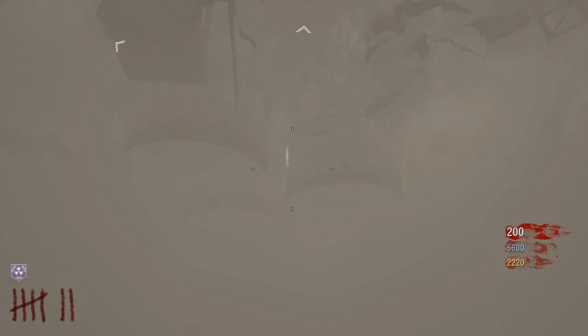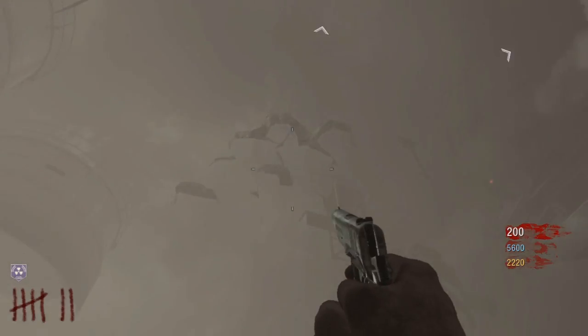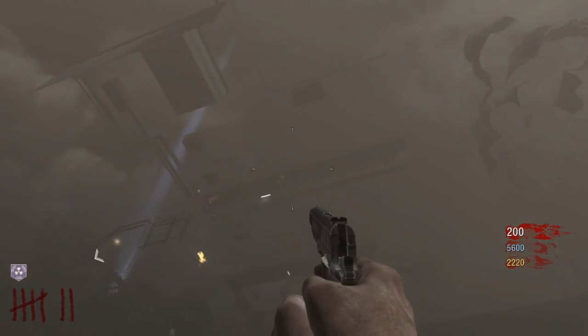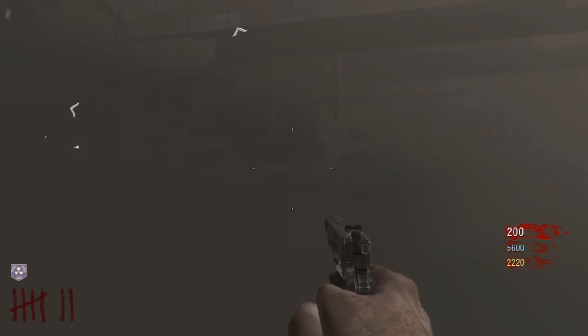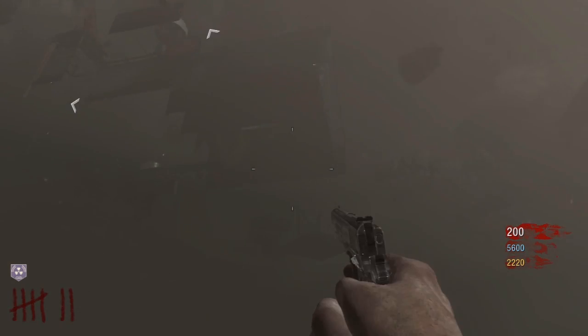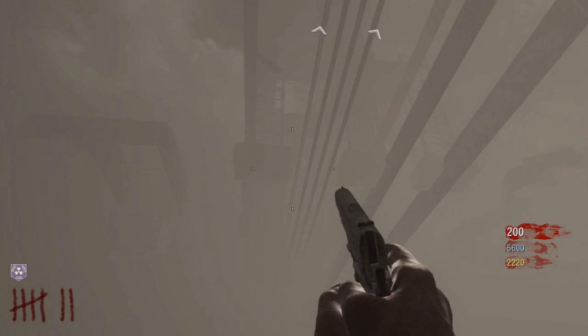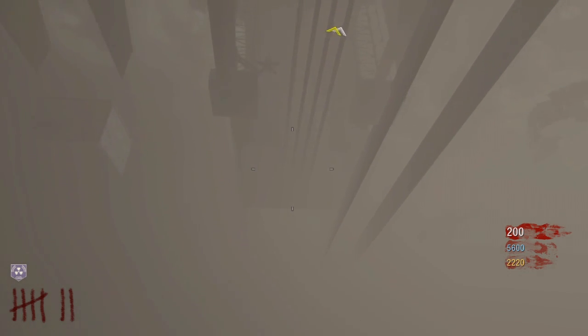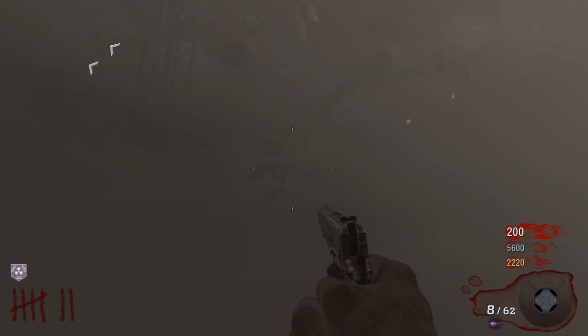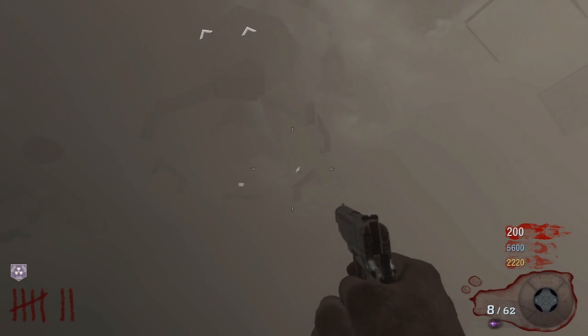Here I'm under the map, just running around. I tried to show you guys all of it. There's no way out - well, there is one way out and I'll show you. You can't travel through the Gersh device; it won't let you. Samantha just takes it from you. There might be some other stuff out there but I'll let you guys check that out for yourself.